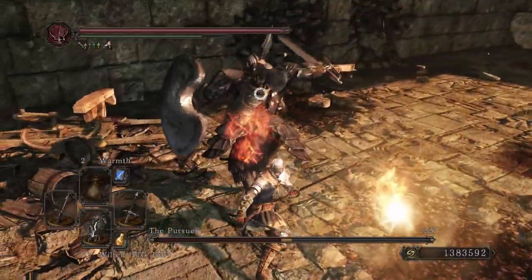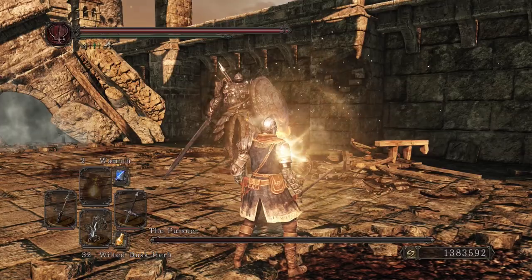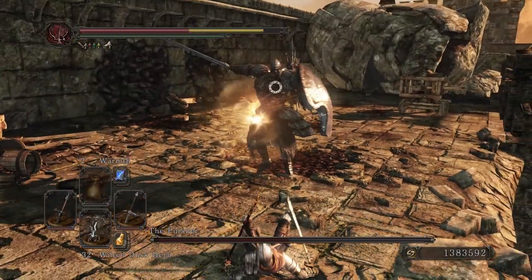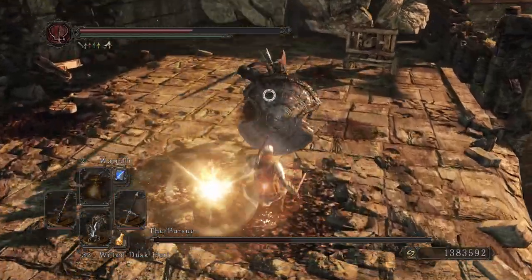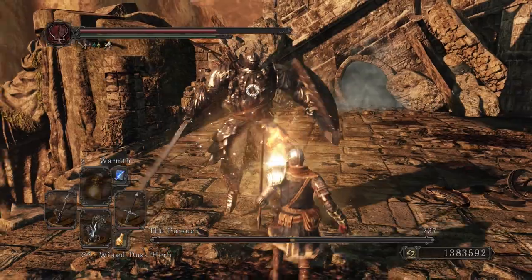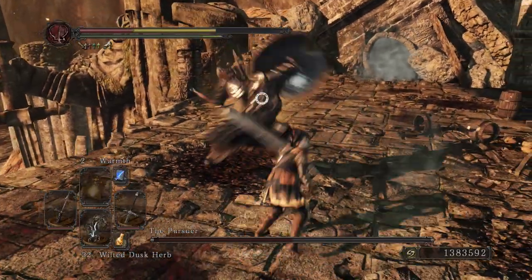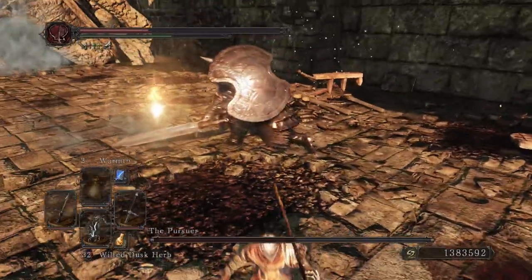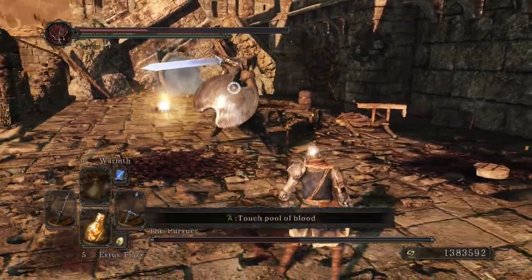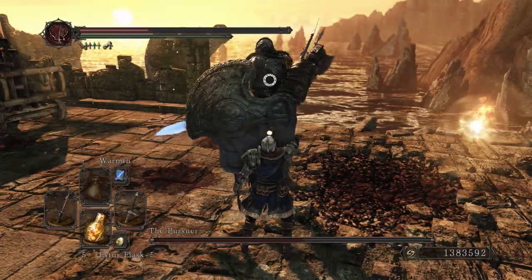This one and the next one I'm going to talk about, the Possessed Armor Sword, just don't seem to be very good at all. The only special thing they have is a 25 poise break. The Possessed Armor Sword does fire damage and you obtain it in the Fire DLC. One thing that's good with it is that it has thrusting attacks, which tend to be really good because they can be paired with the Leo Ring. But yeah, that's really about it.